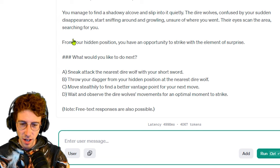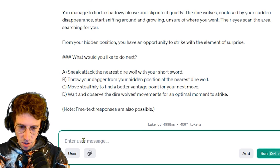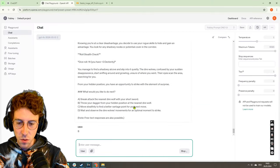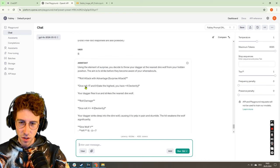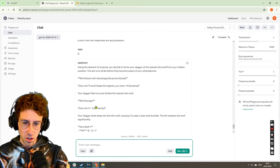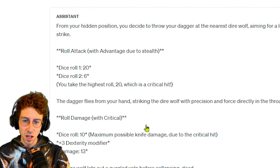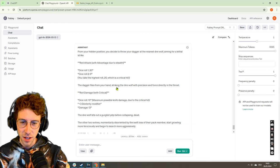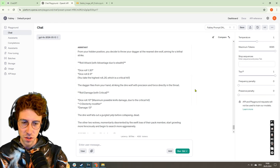Sneak attack the nearest dire wolf with your short sword — or we can throw our dagger from our hidden position. We throw the dagger. We have a 17 and a 9; take the highest — you have plus 4 dexterity, roll attack with advantage. A surprise attack — got it! We run this again and this time we get a 20. Critical hit! The dagger flies from your hand striking the dire wolf with precision and force directly in the throat. Roll damage — dice roll 10, damage 13. The dire wolf lets out a gurgled yelp before collapsing dead.